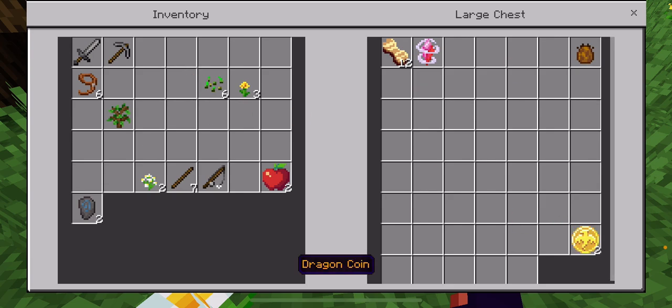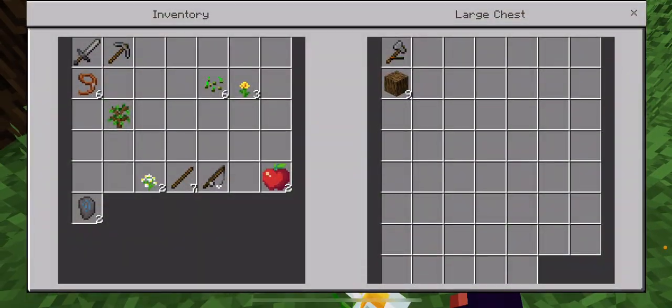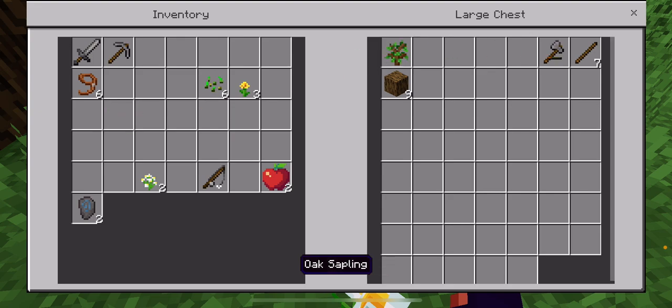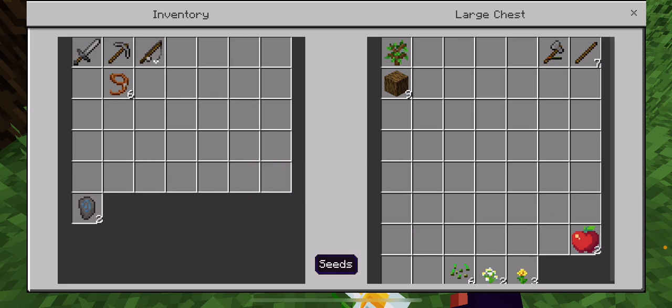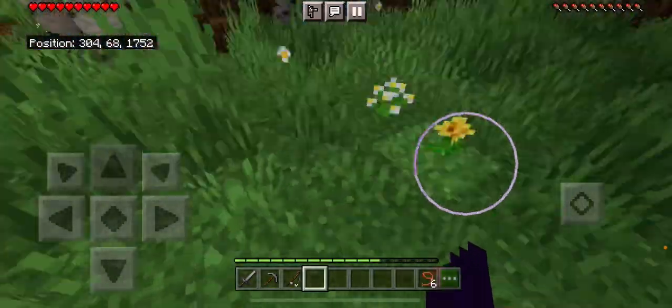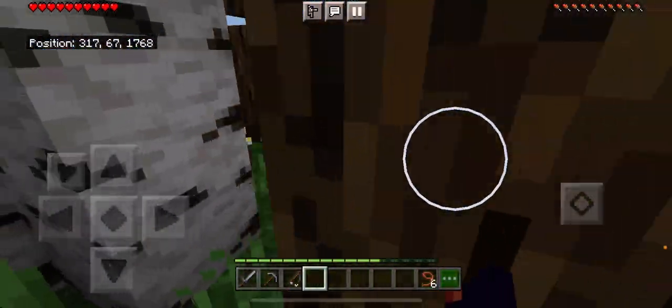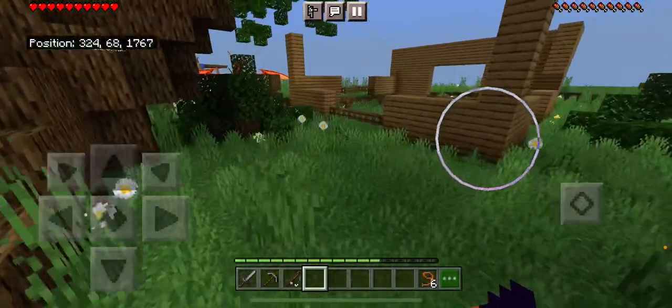I'll keep my coins in here too. I'll keep my sticks like this, keep my leads on me. Put random stuff down here. That should be good for now. Let's see if there's any progress on our little dragon egg.